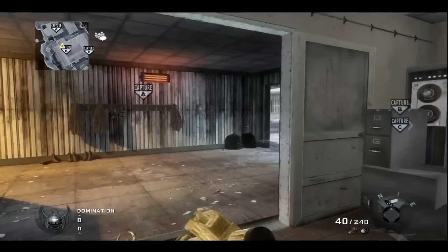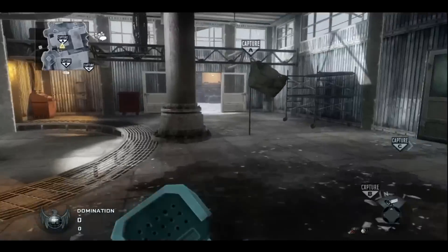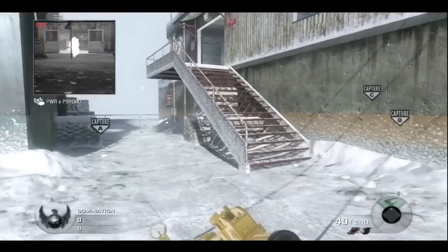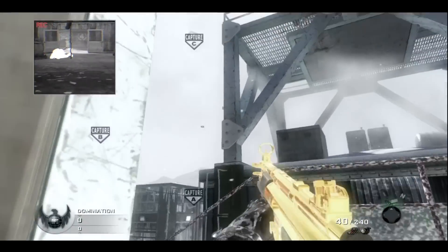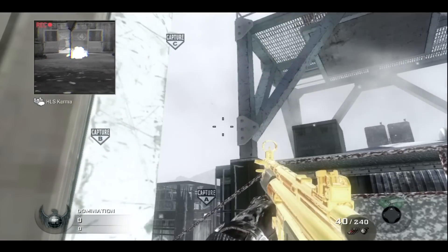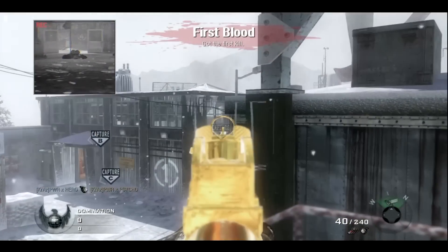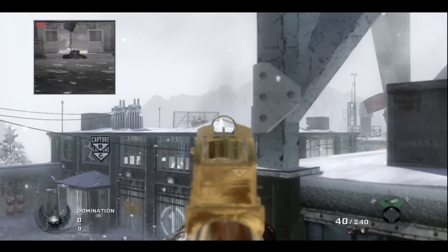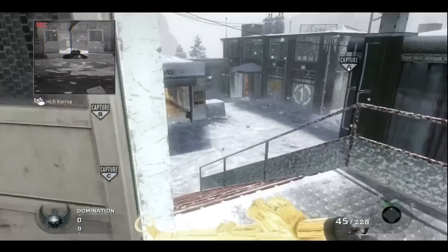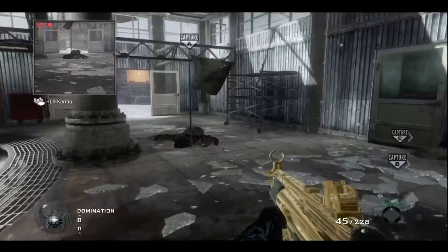Now we'll be showing you guys a couple grenade spots. Psycho, follow me over here to A-Dom. Let's see if I can hit this nade on the first try. This nade is really good for semtex — I don't really know about frag, I think you have to cook it longer. See right there — you throw it right, it lands right on top, it breaks that glass up there. I can't really edit it to show you guys the kill cam, but it lands right on top. That's a really helpful nade that helps me out when I play GB.